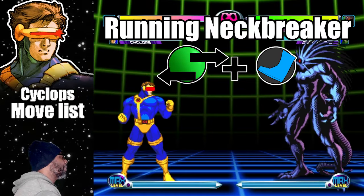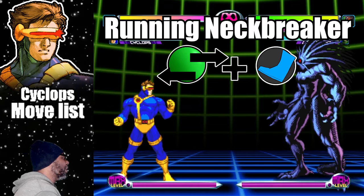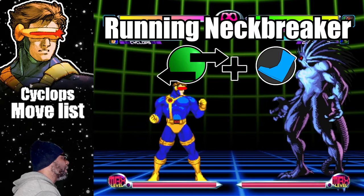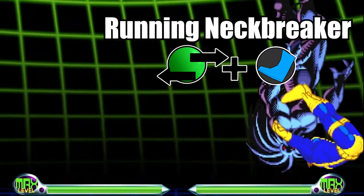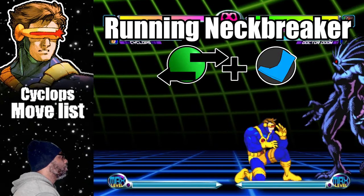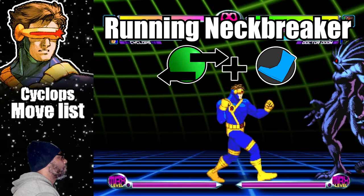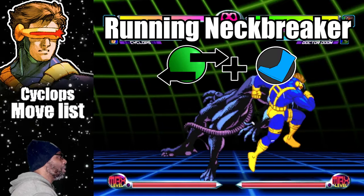Similar to the Rapid Punches, Cyclops will dash in and perform a net breaker on the opponent. To do this move, charge back for 2 seconds then press forward and any kick button. There is a bit of lag on startup but this move comes out pretty fast. It is recommended to only do the move every once in a while so it won't become predictable.